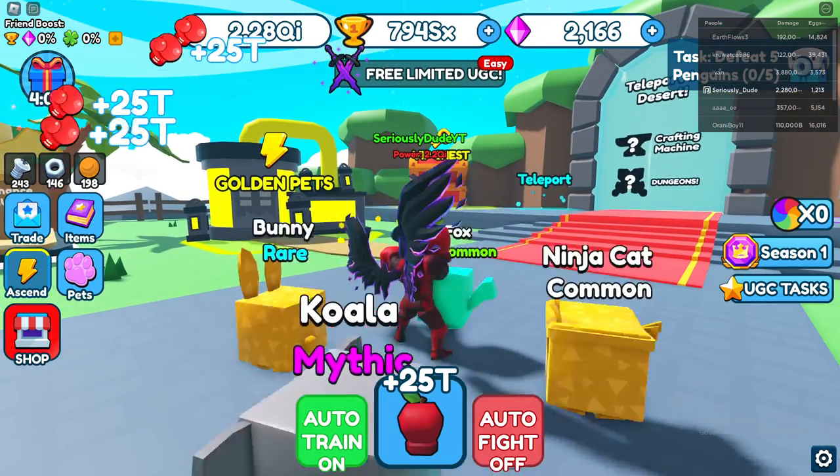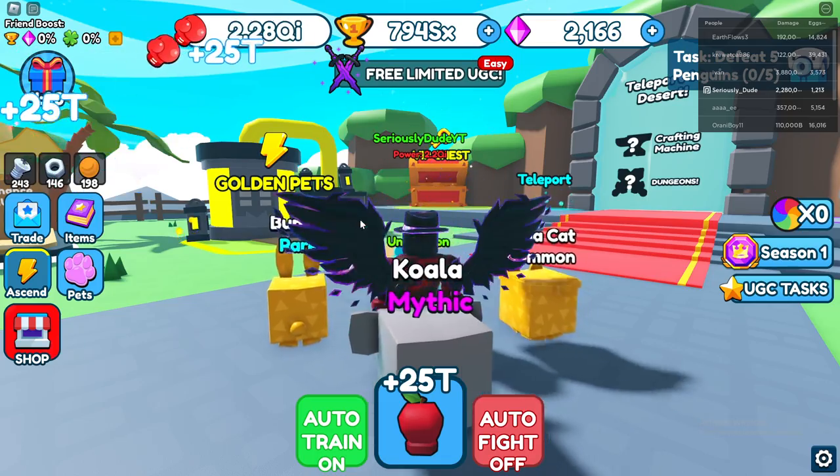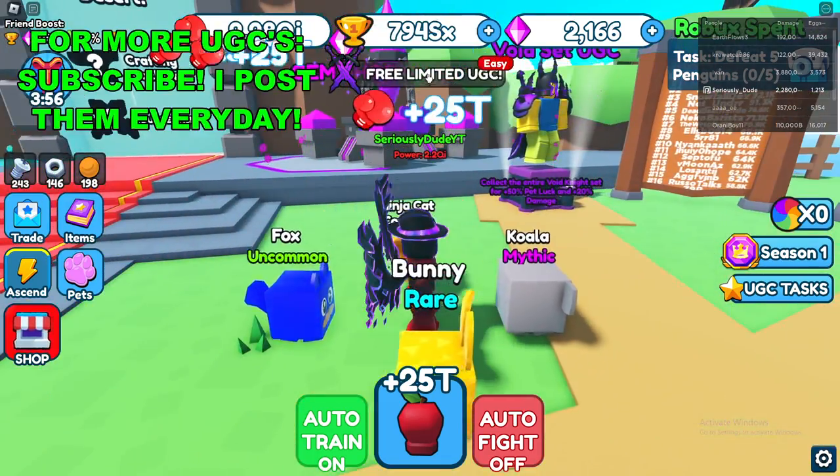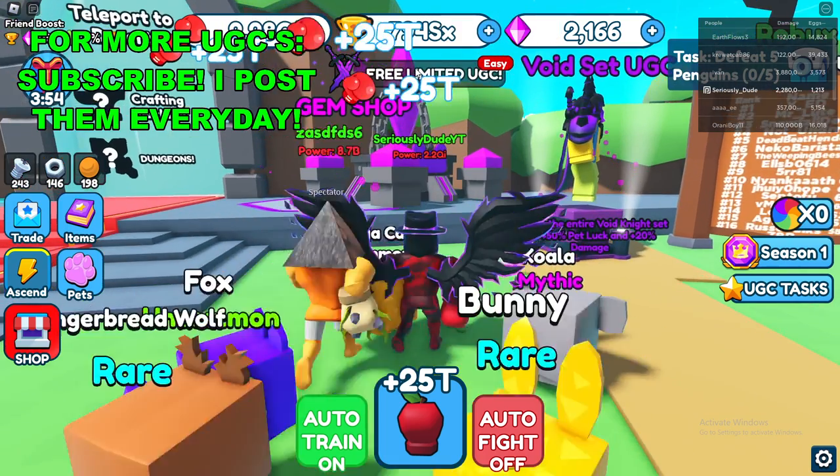If you enjoy this Roblox game — Punch Simulator — I'll have the game link in the description box below. Once you're actually in the game, go to the top of your screen and click on '3 Limited UGC' right here.